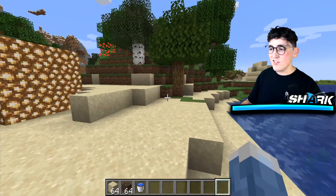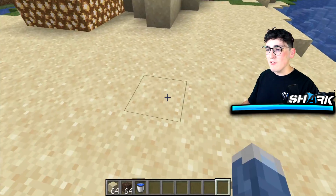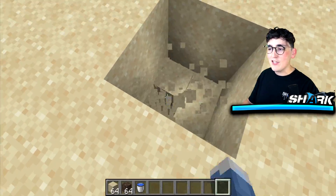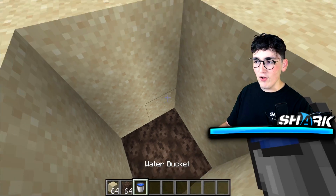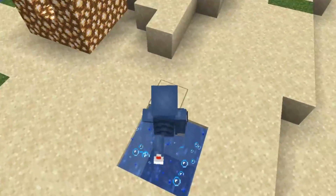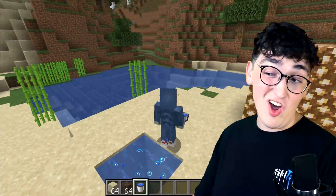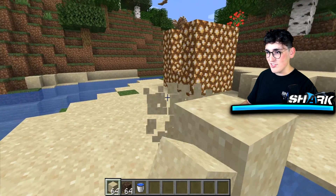This TikTok hack, ladies and gentlemen, is a quick and easy way to make quicksand. As simple as this sounds, go ahead and break a little two-by-two box just like this one right here. Then you're going to want to put soul sand on the very bottom and fill up this entire box with water. Now that I filled all this with water, you'll see all the bubble particles and you can actually kind of walk on water, which is kind of cool. But that's not the hack — you can go ahead and put sand on this.